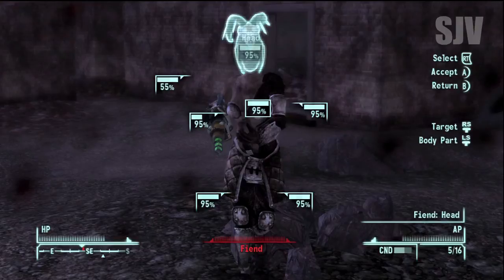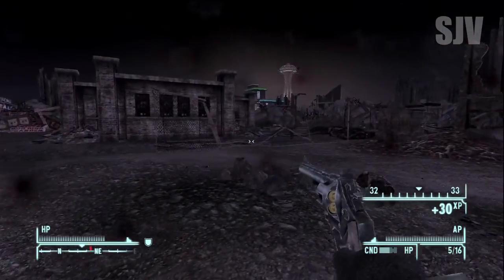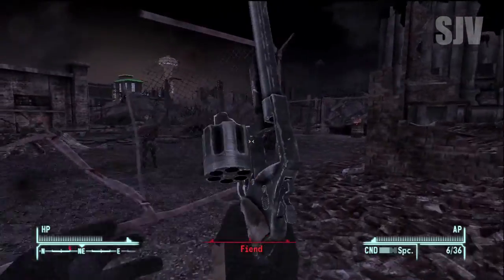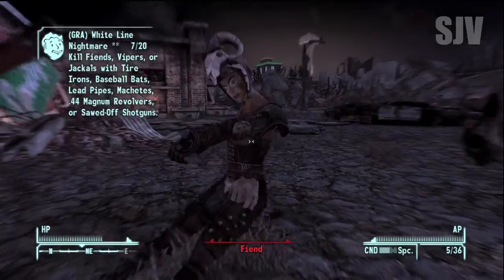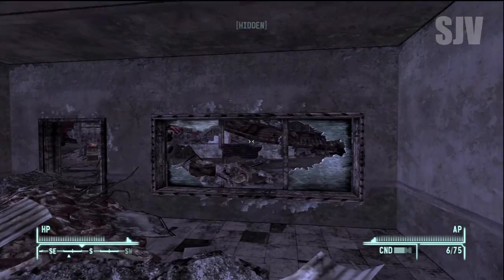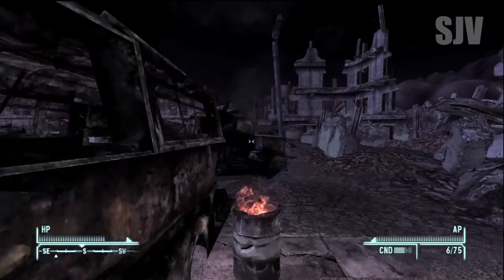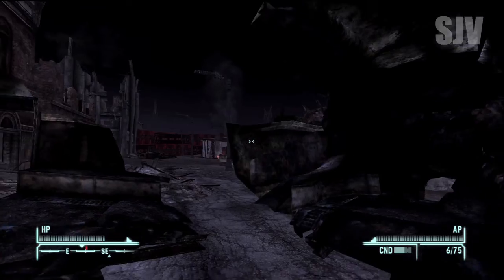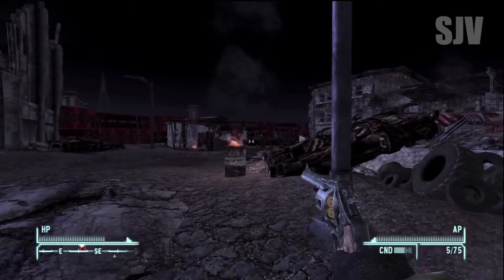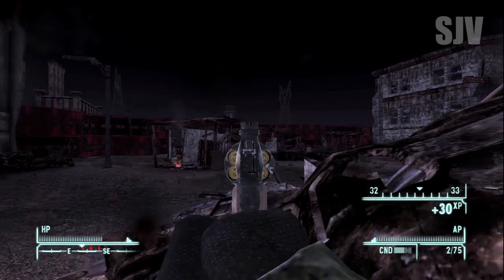Moving on — you can also do this with machetes, baseball bats, or a sawed-off shotgun if guns aren't your thing. Make sure you bring tons of ammo. It's one to two shots with normal bullets — I was around level 32 with Guns at 100 when I did this — so it's one to two shots with normal bullets and one shot with hollow points.